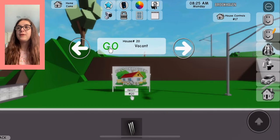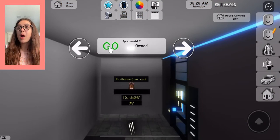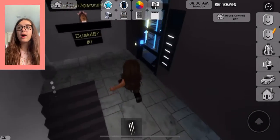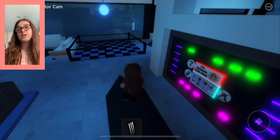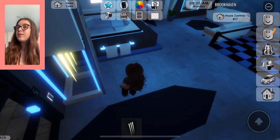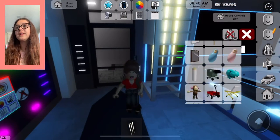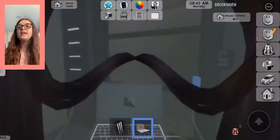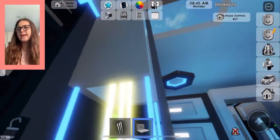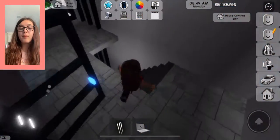Now we're going to teleport to the penthouse apartment — the brand new one we got a few weeks ago. When you go in, you don't really do much in here. You'll see this little crystal thing that's almost identical to our crystal. I'll show you the computer, and it will say 'sync failed' right over here. So you don't need to go here anymore.